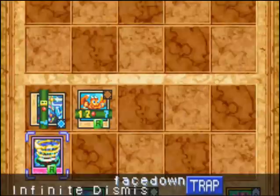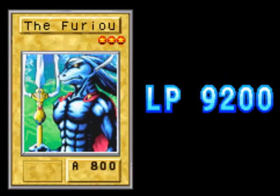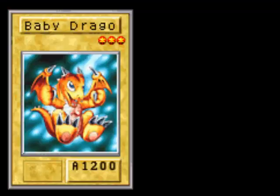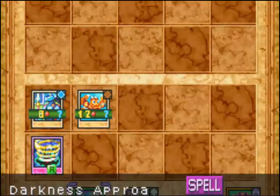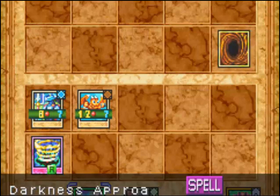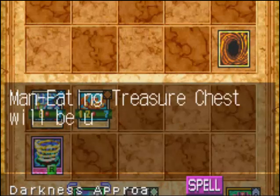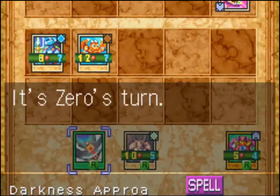All of his monsters are about as powerful as Darkfire Soldier II — 1700 attack points, I believe. 1500's the weakest, rarely used. 1550's more common, 1600 is very common. Traps like Infinite and Dismissed, which cost nothing to put in your deck, are extremely useful.